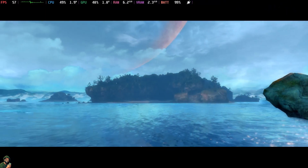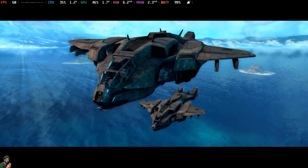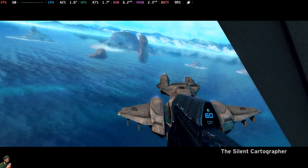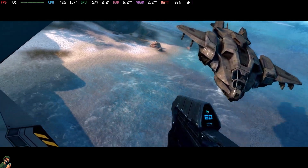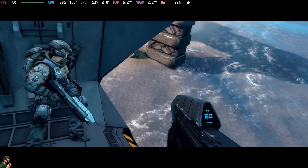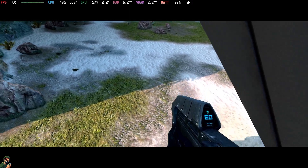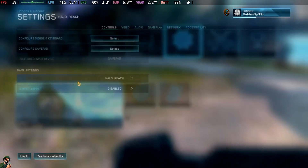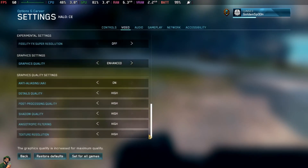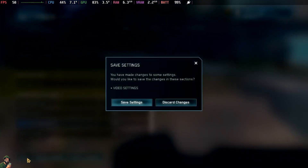The game loads impressively fast on the Steam Deck. You're going to get a near-locked 60fps, which is really impressive. These are using the enhanced settings pretty much on high. Bear in mind, this is the enhanced version, not the original CE version — but you can hot-swap to the CE version by just pressing a button. There's also a FidelityFX Super Resolution option in the video settings if you want better performance, though it shouldn't be a problem. I'll set it to balanced just for demonstration — you can use that filtering if you wish.